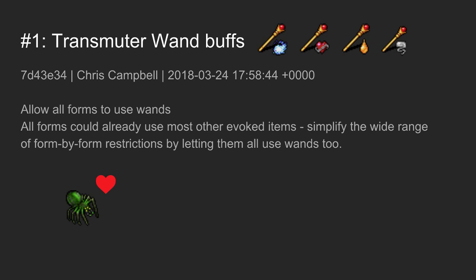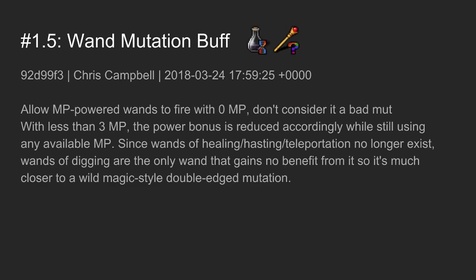If you wanted to use a wand you used to have to end the transformation, walk backwards until the transformation timed out without you dying. It's a really nice buff to the transmuter and it's been a long time coming. Transmutation already restricts your body armor in a lot of ways — it's always been that weird thing where it's good but very restrictive — but now we don't have to live with that downside anymore. Spider form can use wands now too — nice buff after they got nerfed on movement speed.